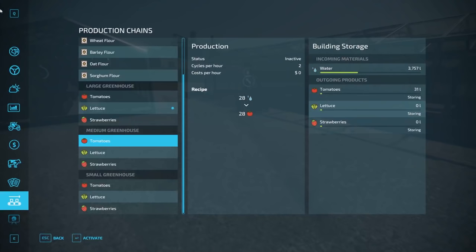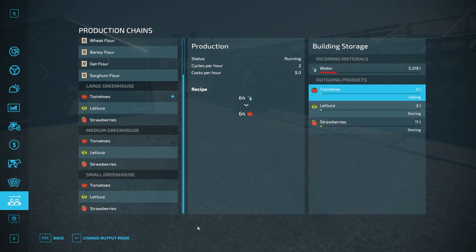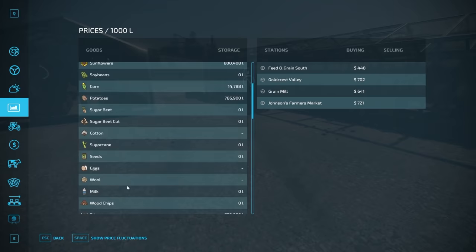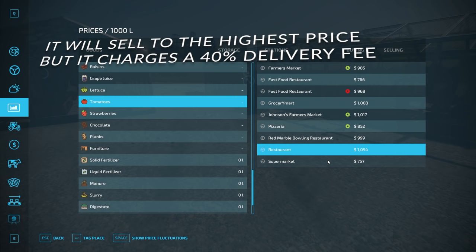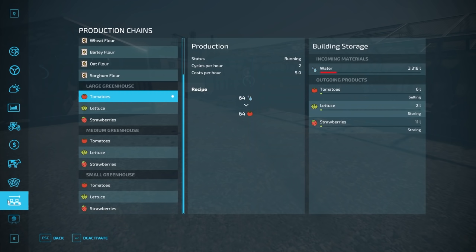The next mode is selling. You can pick up the pallets and sell them manually by bringing them to a sell point. But if you want the greenhouse itself to sell them automatically, it will look for the highest price — in this case $1,054 — and deliver to that location. However, it charges a 40% delivery fee. So if you had 1,000 liters of tomatoes and sold them at the restaurant using this function, it would only give you $632. I always recommend just taking them there yourself. I've tested this and it's been a 40% fee across the production facilities I've tried.